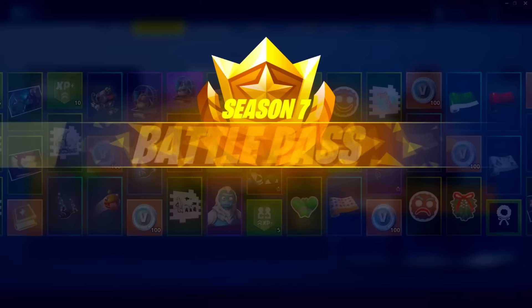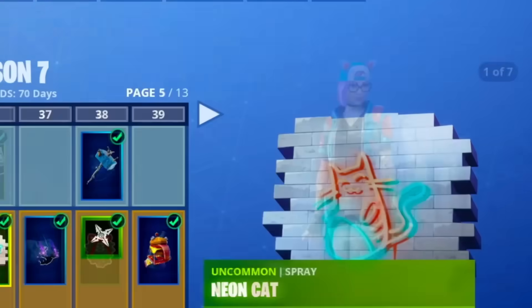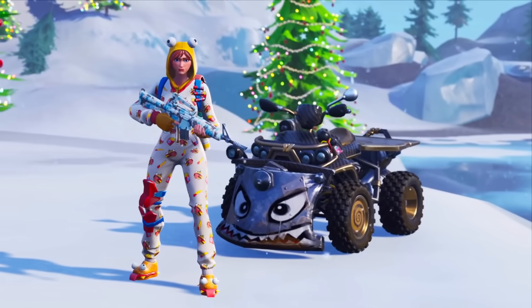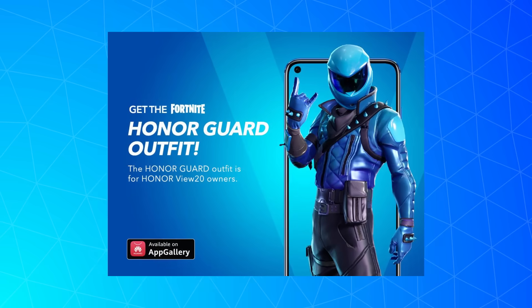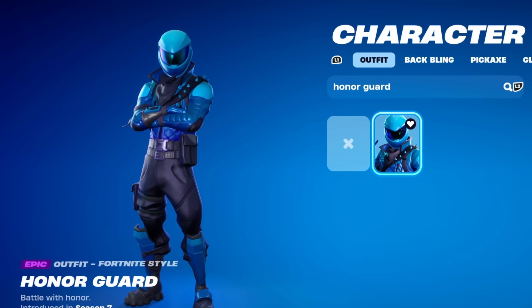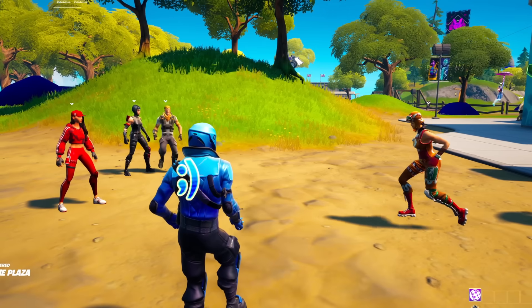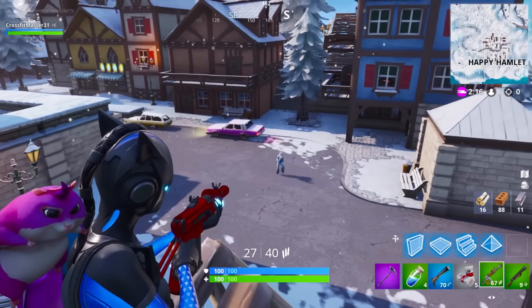Moving on to Chapter 1 Season 7, there were some extremely classic skins — like Lynx, The Ice King, and even Sergeant Winter. This season we also got another mobile phone exclusive, the Honor Guard. A little different compared to Galaxy, you had to get a code for this one. You could find them pretty easily and a lot of people did get the skin, and because Honor Guard looks cool, it definitely created a lot of buzz just like Galaxy did.